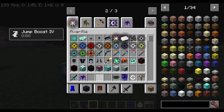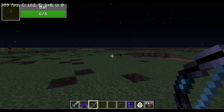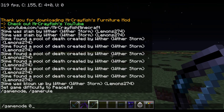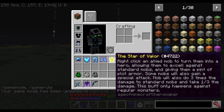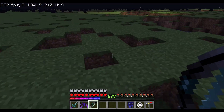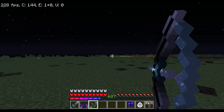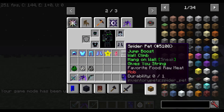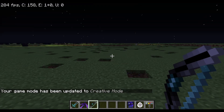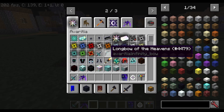For the infinity bow — the longbow from the heavens — you don't even have to worry about ammo. If you have no arrows, you don't even need them. For those of you who think I'm lying, I'll show you: I'm giving myself zero arrows — look at that, it's out of ammo but you can still shoot. I don't have any arrows in here, and it's still firing. Pretty amazing.